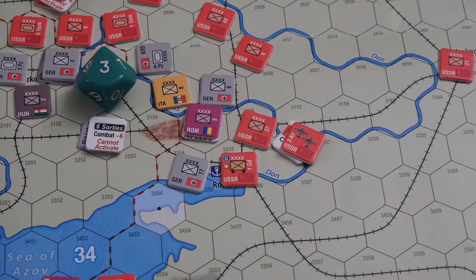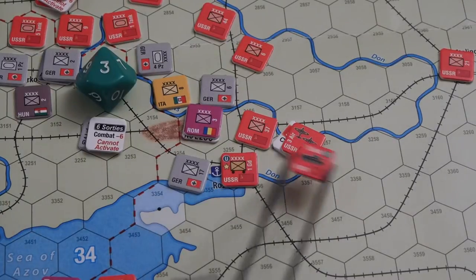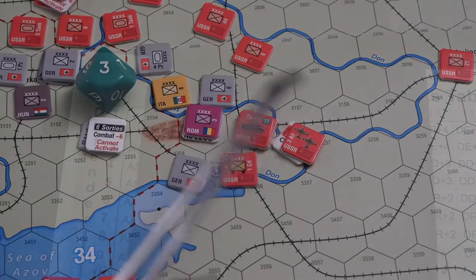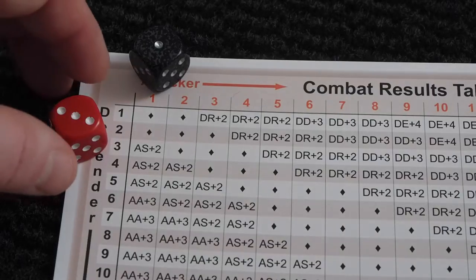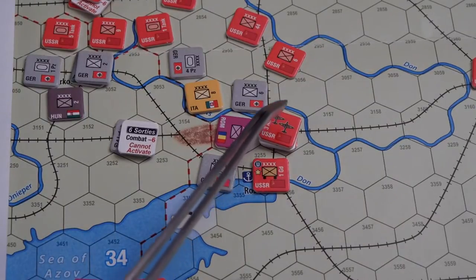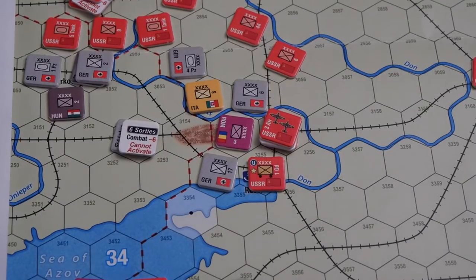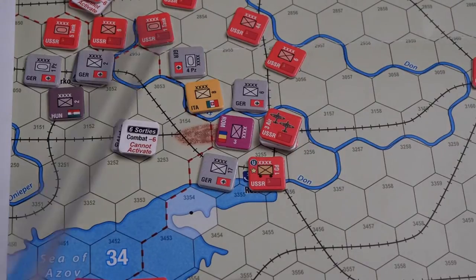Now comes the question of whether the Soviets need to commit the tank marker. I think they do — it's either the tank marker or they fly support, and I want to use the air force offensively. They don't get any positive modifiers, and the Soviets get a plus two. So that's the attacker stopped. If I continue to attack and drive them away, then Rostov will be isolated, and that will make Rostov fall. I hope. So I will try to do that.